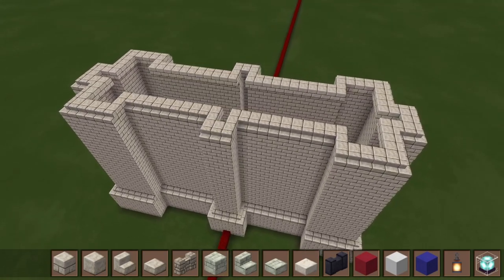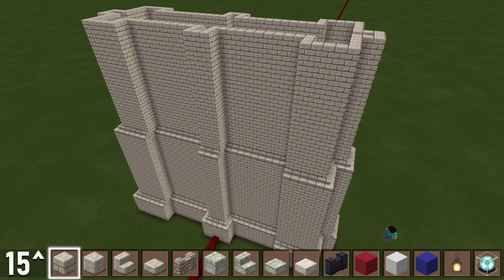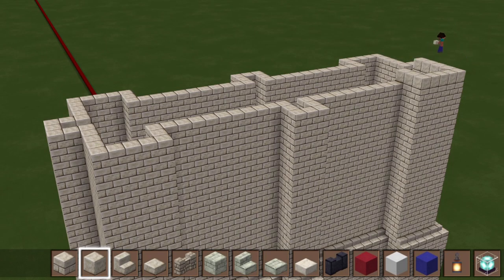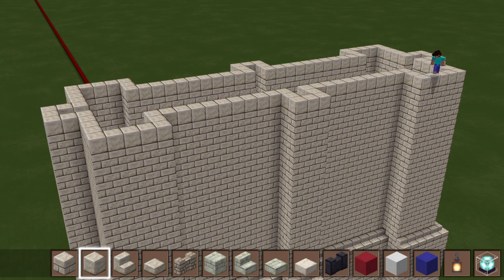Another new outline. Add 15 more layers of cut sandstone on top. Once done, equip your smooth sandstone blocks and add one layer on top of the cut sandstone.